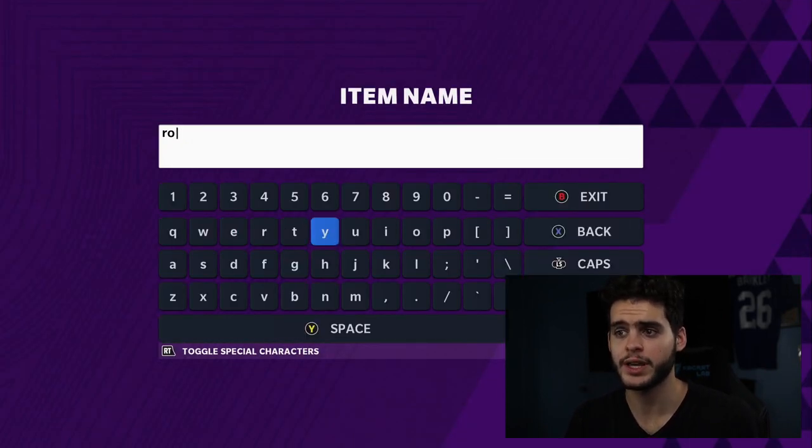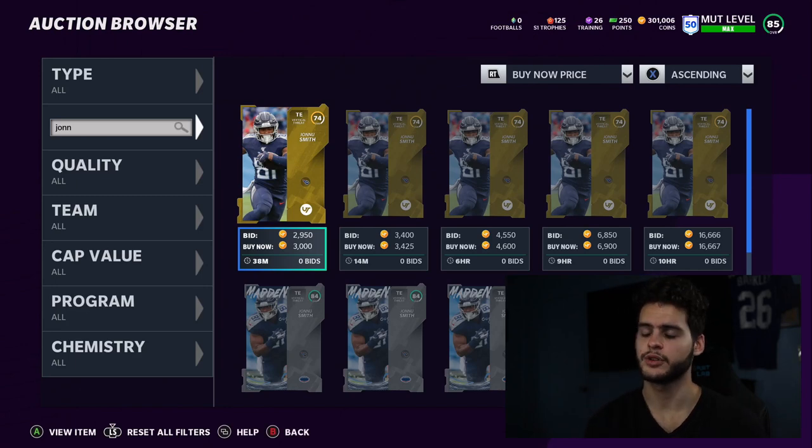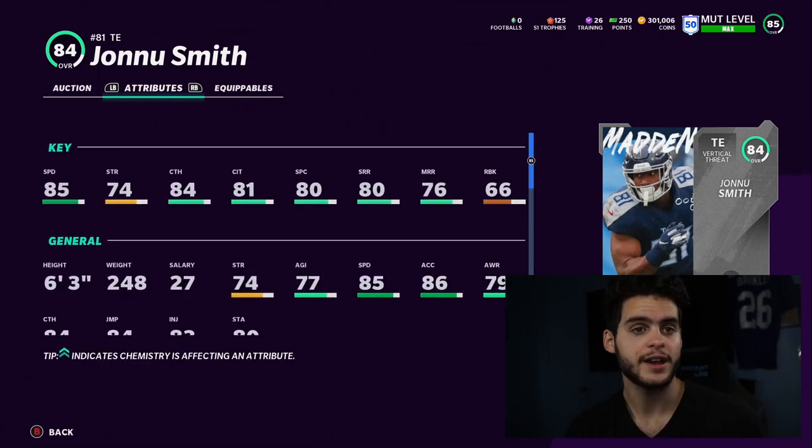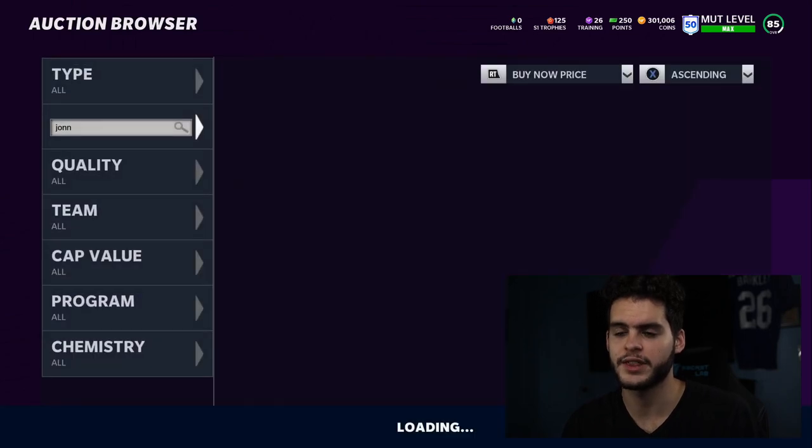Next on the list is someone I actually start on my Weekend League team, which just shows you how good a budget he is — and that's Jonah Smith. This guy is phenomenal. He does the job: 85 speed at tight end. Guys like Tony Gonzalez and Kelce have an 83, Kittle has like an 82, Gronk is like an 80-81. Jonah Smith has 80 short route running, 80 spec catch, 81 catch in traffic, 84 catching, and 85 speed. Right now tight ends are kind of open all the time, and when they're in space, what matters is their ability to cut upfield and run. Jonah Smith will get pretty far with that 85 speed.